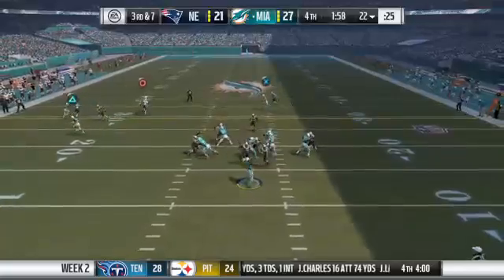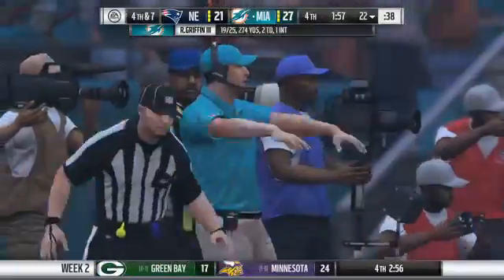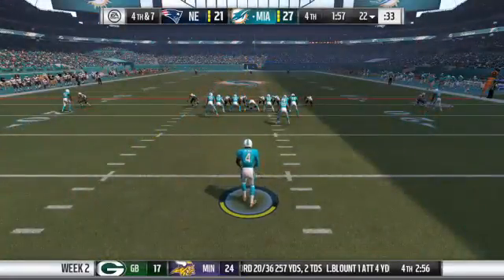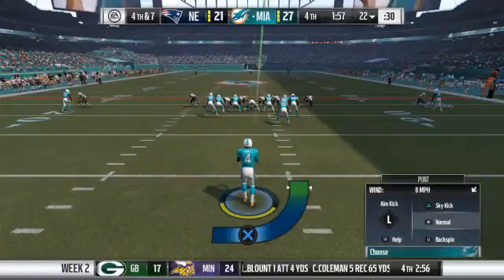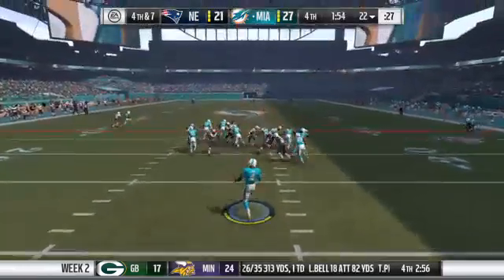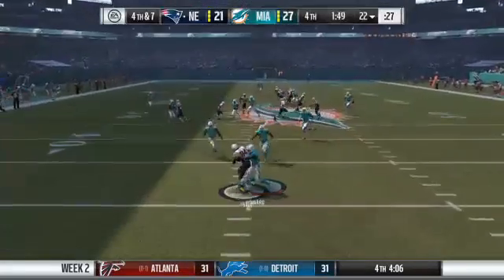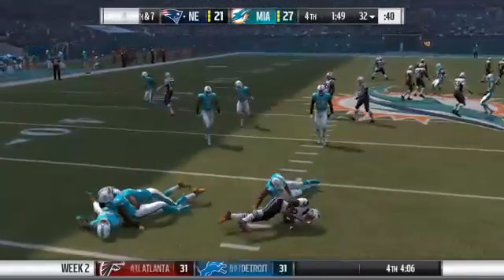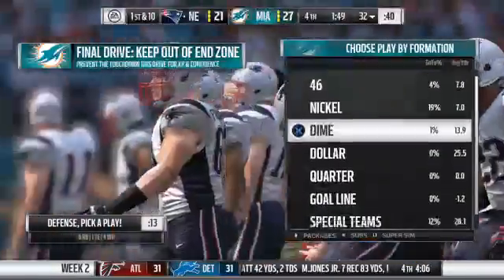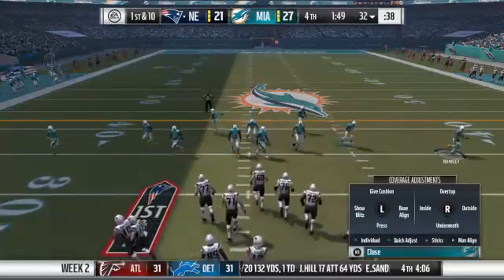The Dolphins have it as we welcome you back in. They're facing a critical third down, trying to hold on to this lead. On third down, Griffin — and it is incomplete. Here's Marquette King for his second punt. He'd take a repeat of his first — he gets this one away, another boomer, a 48-yard punt. Five on the return, and possession will switch. Now the Patriots' offense set to take over again — they're going to need another score.